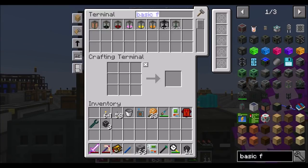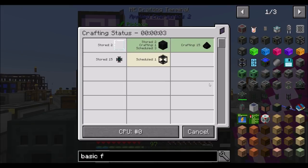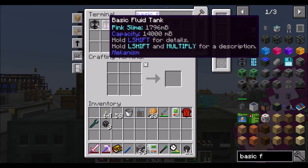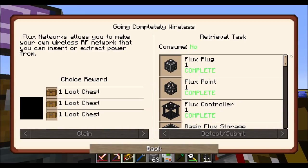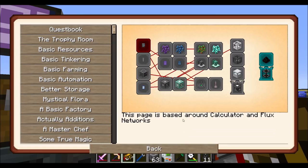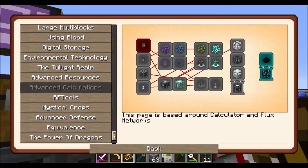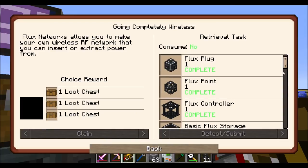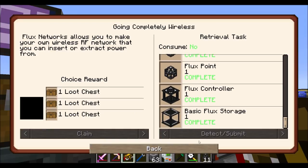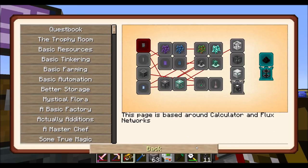Hello everyone, this is Direwolf20 and welcome to episode 105 of Direwolf20's Modern Skyblock series. Today I'm cooking up basic flux storage because — hey, I didn't even know that was a quest because we didn't even look at it, but apparently basic flux storage was a quest in the calculator chapter. Yay, Direwolf, not a big fail.